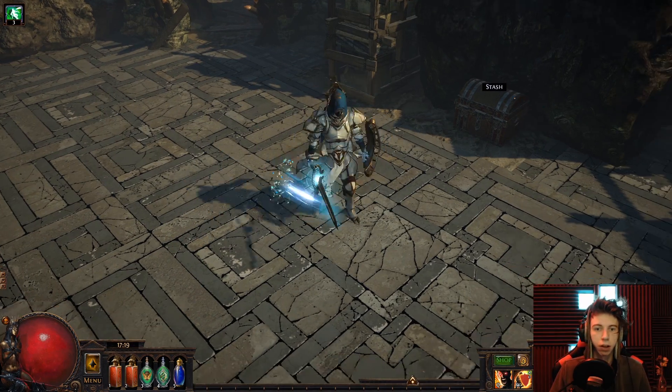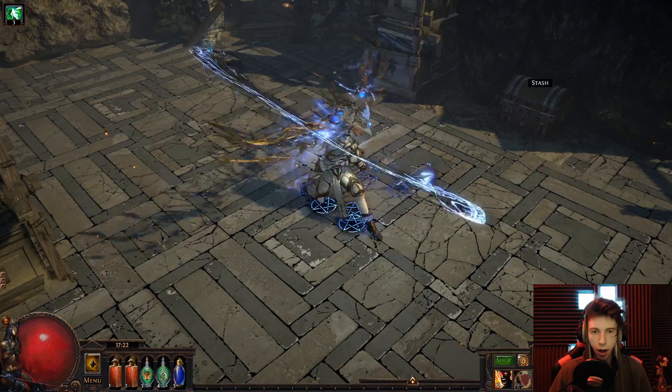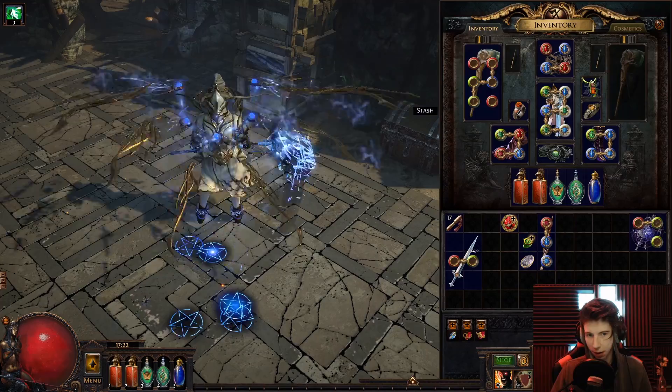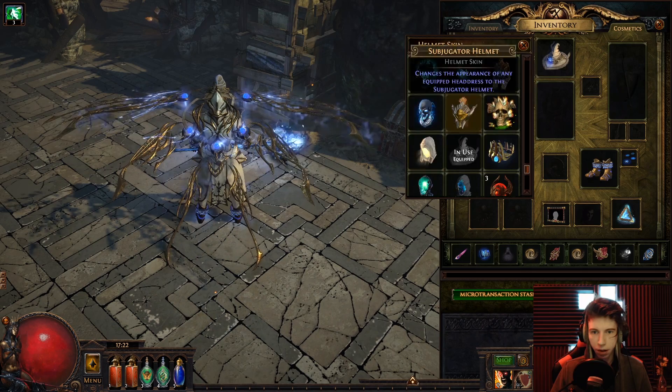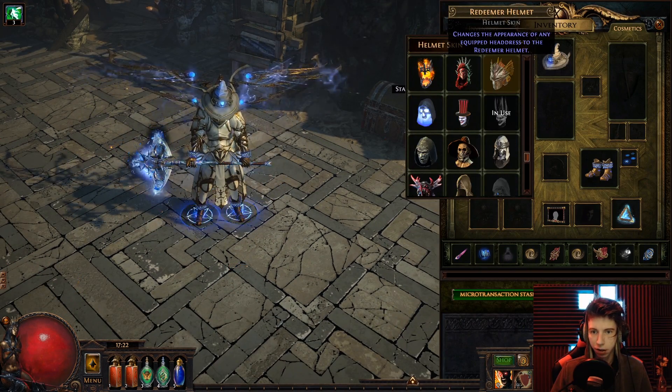Next up is the Synthesis and Soul Stealer gear, because why not — it looks amazing. This is just going to be a theme: everything I throw this up against is going to look really good. We'll swap out the Synthesis brimmed hat for the actual Soul Stealer helm so you can see what that looks like too.